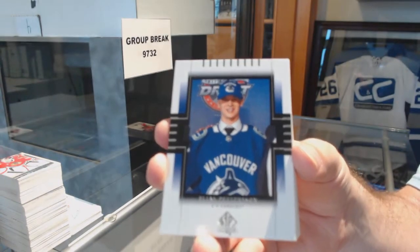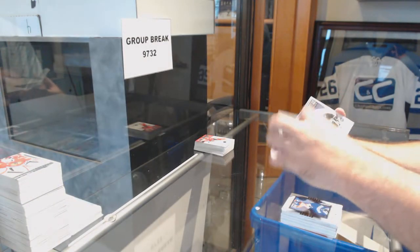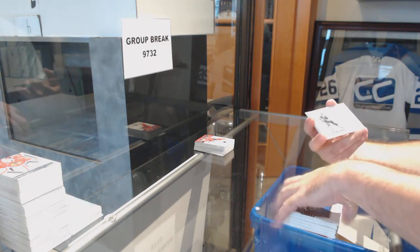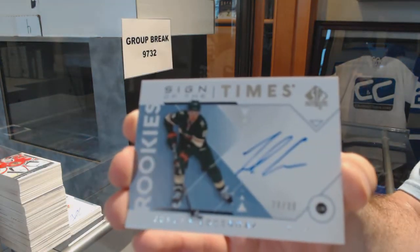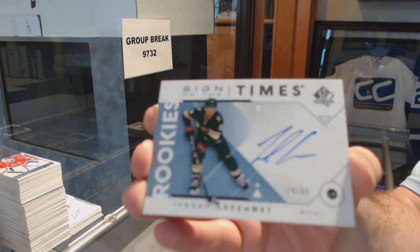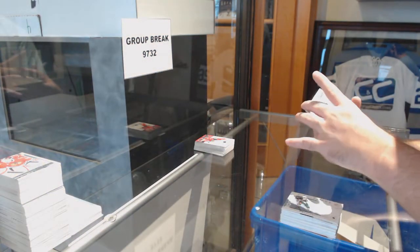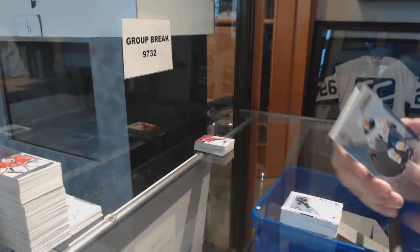Retro Rookie for the Vancouver Canucks. Milestones of Barber for the Flyers. Gardner for the Caps. Spectrum of Kopitar for the Kings. Tarasenko Retro for the Blues. Sign of the Times Rookie Shortprint — Jordan Greenway, numbered to 99. We've got a Level 3 Spectrum of Casey Middlestad for the Buffalo Sabres.